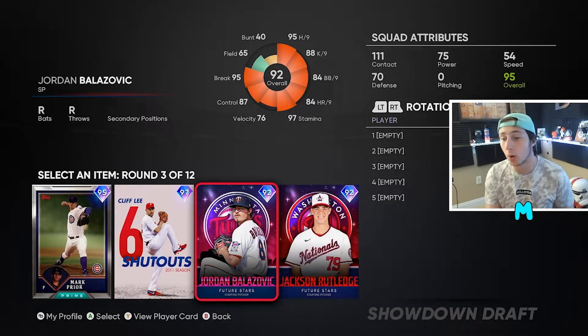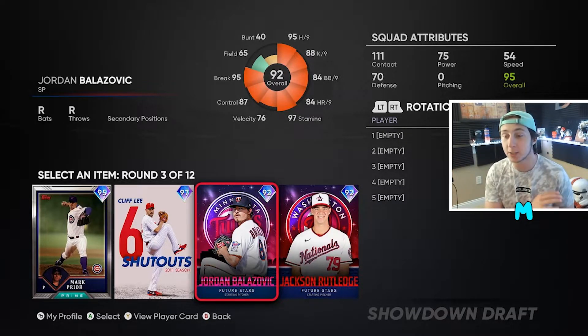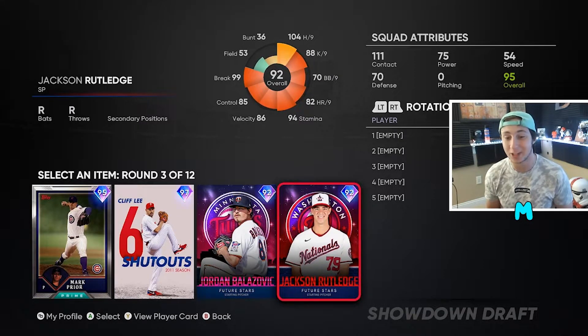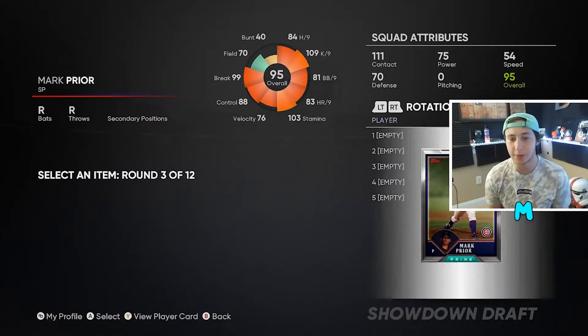As far as pitchers go, make sure you guys always go for per nines. Per nines are 100% better than anything else because you're facing a computer, not a real hitter. So whoever has the best per nines is gonna be the guy that you pitch. Out of these options I think I'm gonna pick up Mark Prior — he has pretty good per nines.